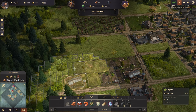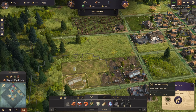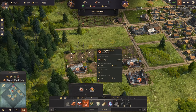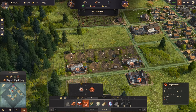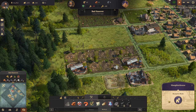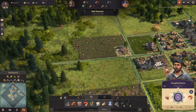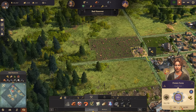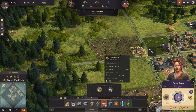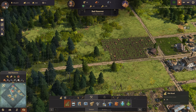Now it'll connect up. And if we like where it's sitting we can just set it to build. Let's get another pig farm and do the same with the potato farm - let's have another one of those. Shepherd's warning. I want to blueprint mode it - that. And we can plug that gap.